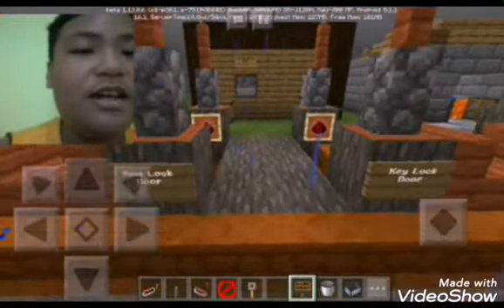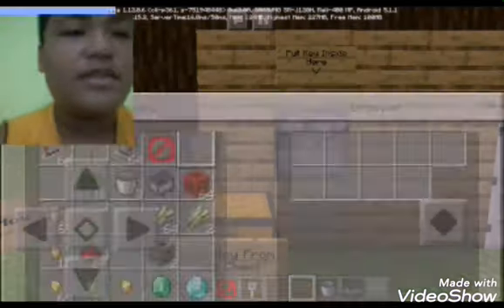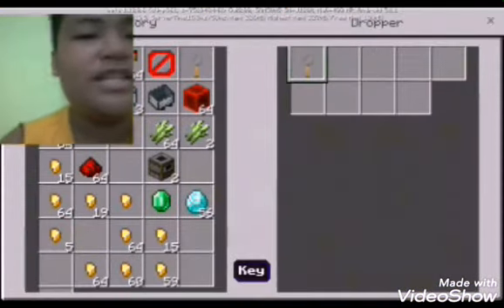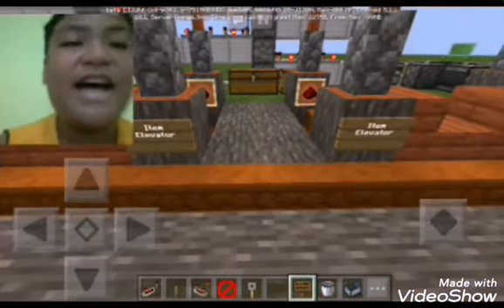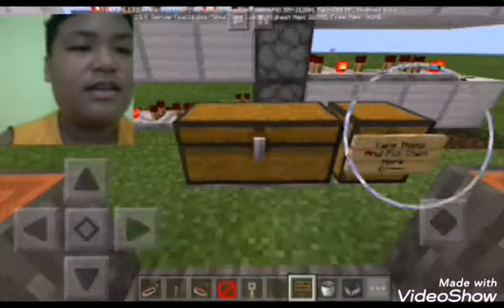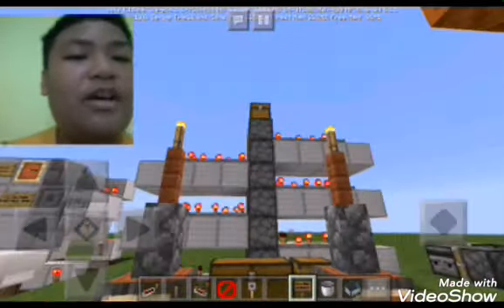Next is the key lock door again. Hold this key, then press it — it already has a key so let me just take that. Let me just put in the item elevator — you put our item and it will appear up there. It's not quite there yet.